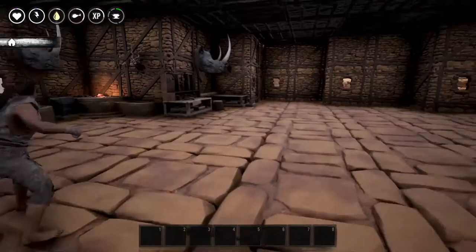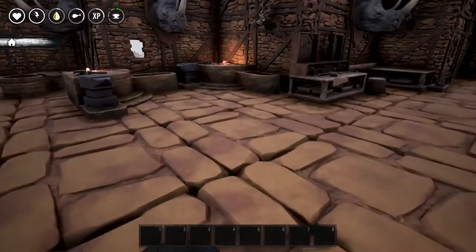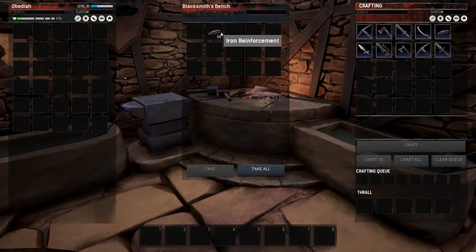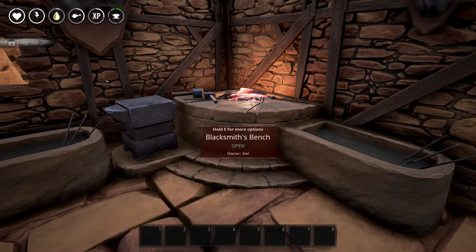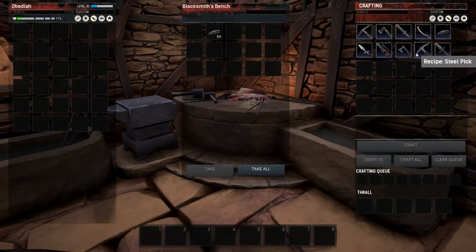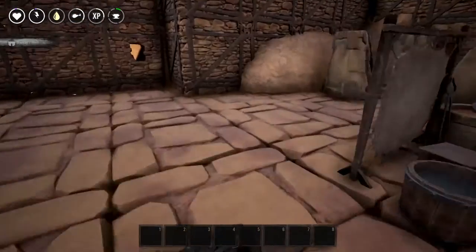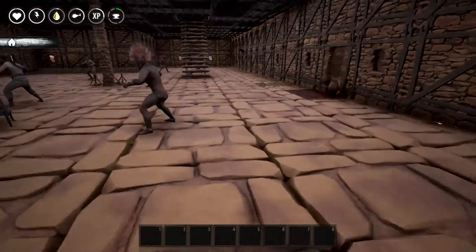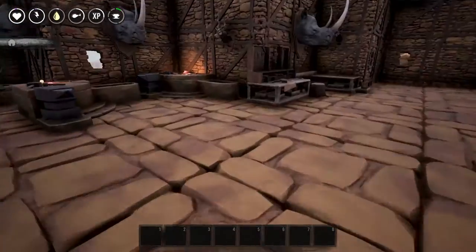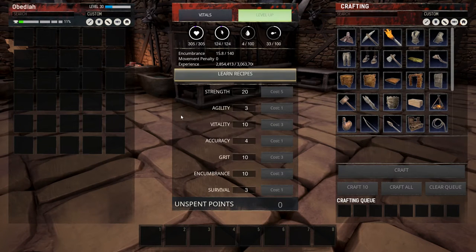If you haven't yet, please feel free to subscribe and share. So I'm level 30 and I just learned the ability to make a couple things - iron sword which I need steel for, and branches. I need to figure out how to make steel bars. I also learned the steel pick and steel hatchet, so steel bars are definitely what we're going for. I might have to do a little bit of Googling.